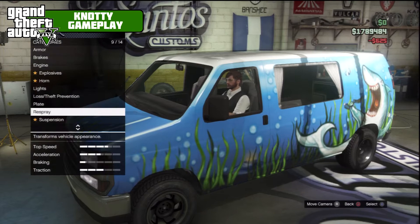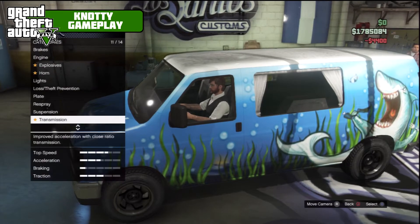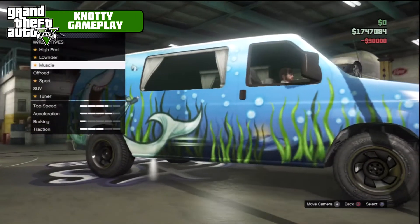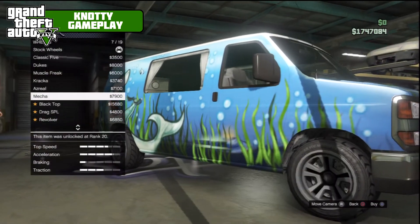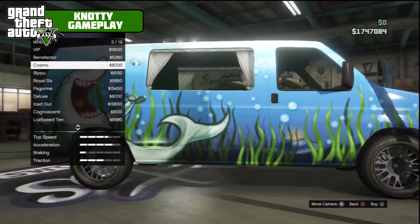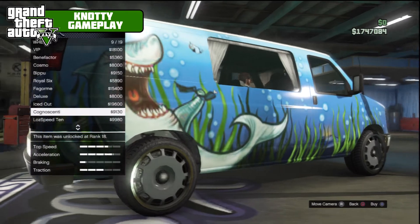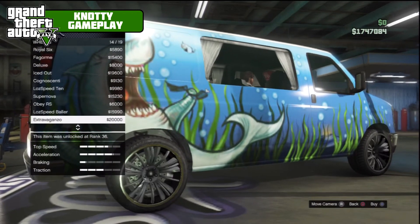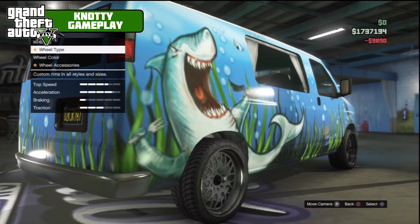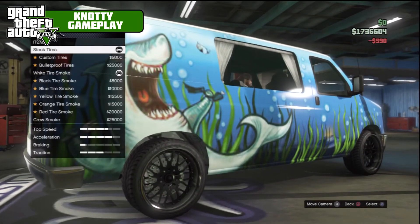Those are the available liveries. We've also got suspension — competition suspension — and transmission — race transmission — plus turbo tuning. For wheels, it's actually under the muscle category, but we're not going to stick with those. We'll go to the SUV category and pick out something. We're going to go with these Dash VIPs — probably my favorite wheels in the game. Solid black, custom tires, bulletproof.